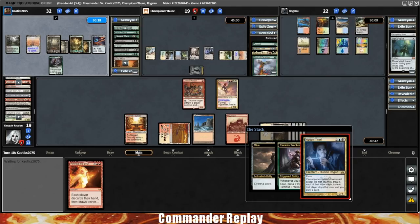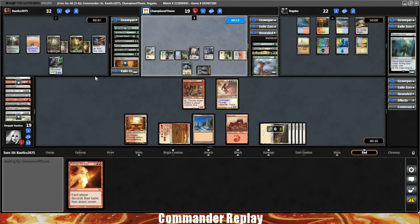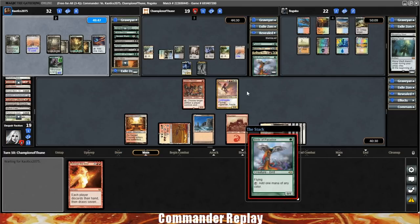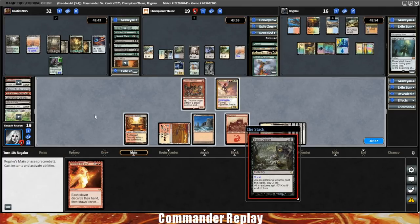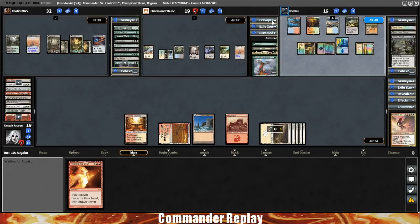Zakama's going to be a real problem also. No attacks — he should have attacked right there. Here comes the Birds of Paradise; I think that means no Zakama this turn. Toxic Deluge X4 — Notion Thief down. Zakama's going to be the next problem. We can Reforge the Zakama out of their hand.